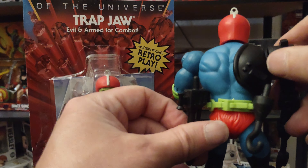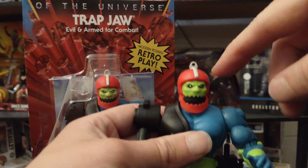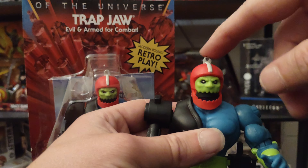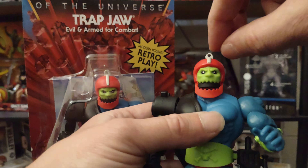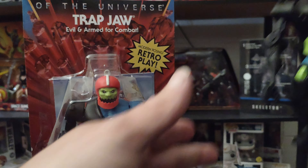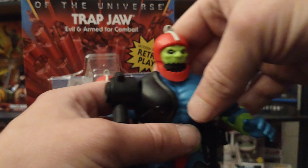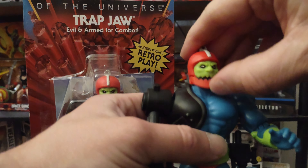You can store his weapons on his belt right here. They also kept the same feature from the original vintage line where you can put a piece of string through that little hole — you can have him going down the rope, scaling down Snake Mountain or Castle Grayskull.